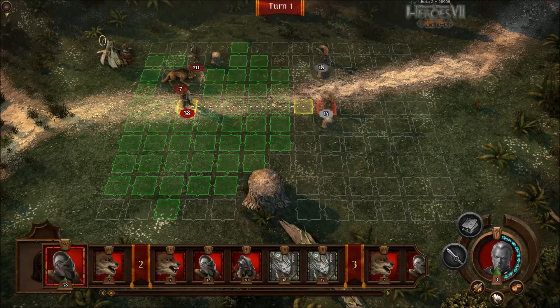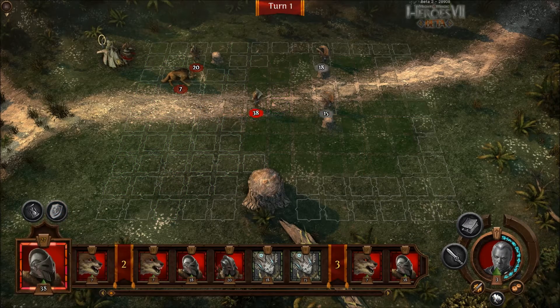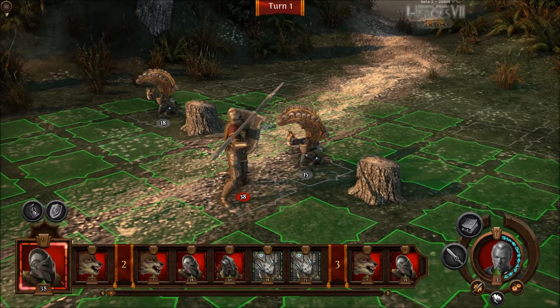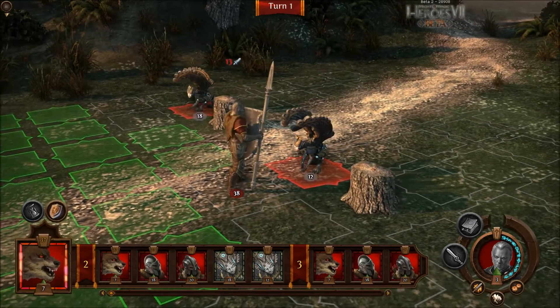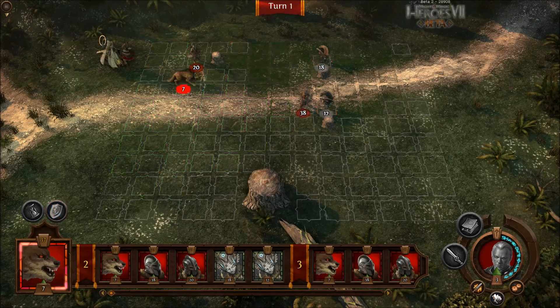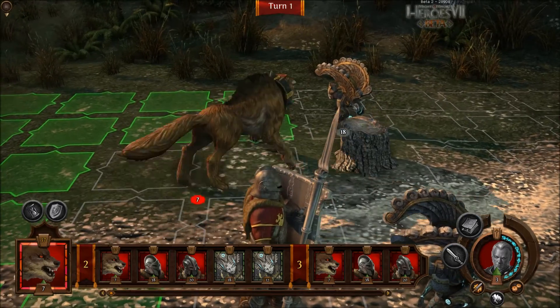I find it interesting that the gargoyles have wings, and yet they do not fly. I wonder if that's just a beta thing, or if that's a feature thing. They're just there for show.